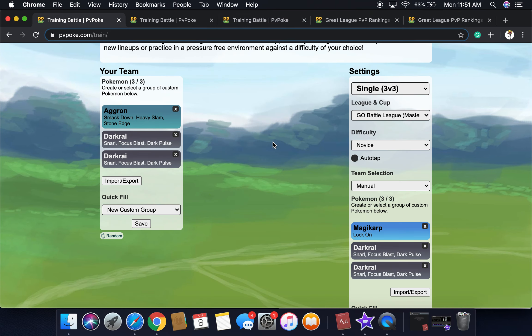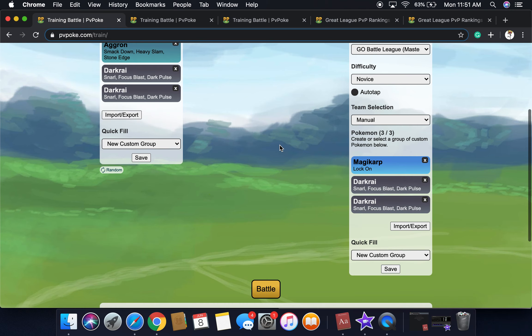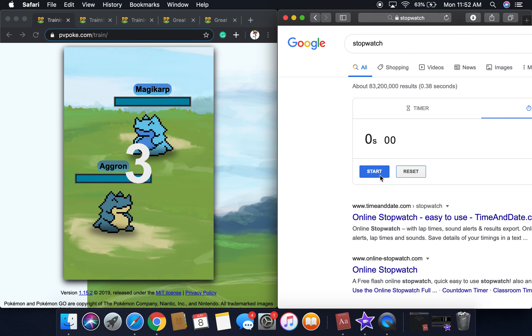So it double resists, and in this video it's also a feature of how tanky Umbreon is. We're going to be timing this thing, so we're going to click battle — three, two, one, go!